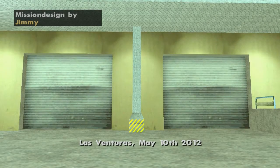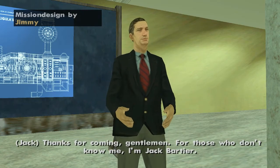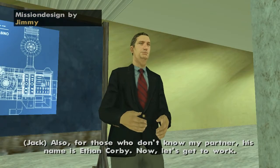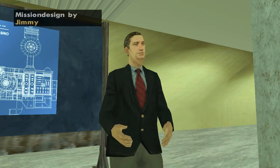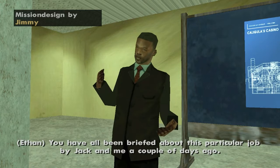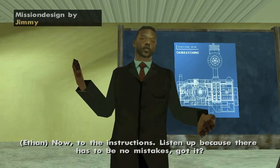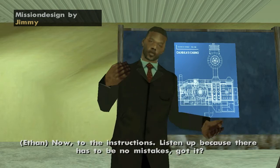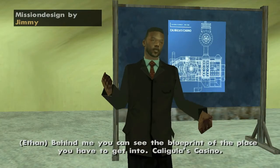Las Venturas, May 10th, 2012. Thanks for coming, gentlemen. For those who don't know me, I'm Jack Bart. Also, for those who don't know my partner, his name is Evan Garby. Now let's get to work. We have all been briefed about this particular job by Jack and me a couple of days ago. Now to the instructions — it's important there has to be no mistakes. Got it? Behind me you can see the blueprint of the place.